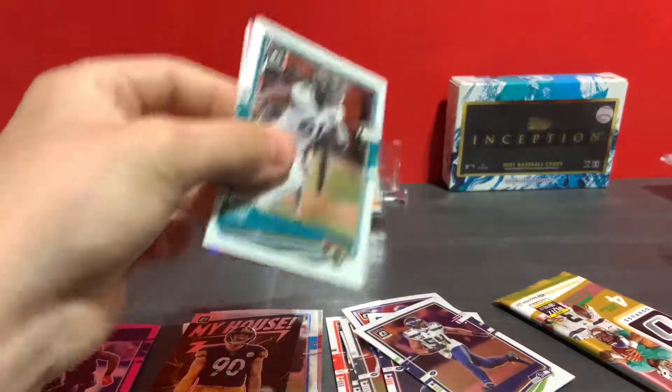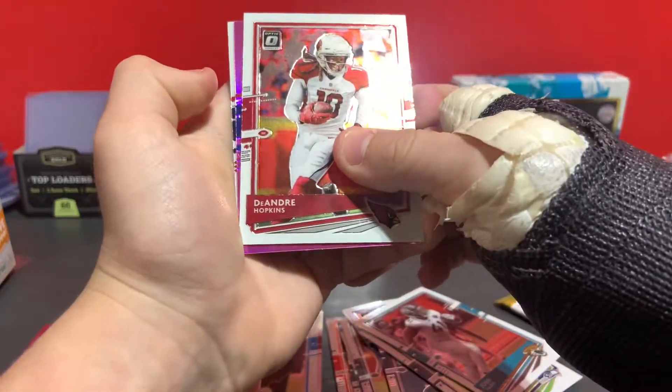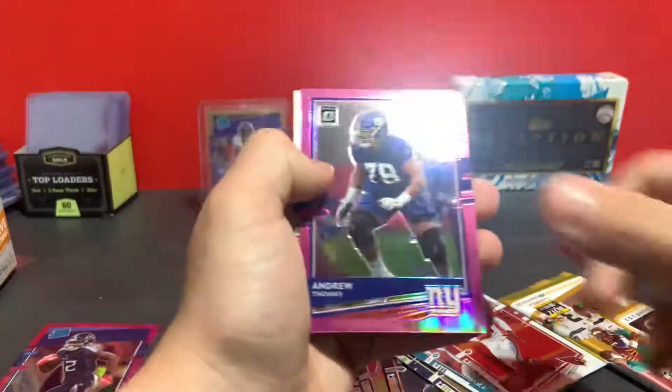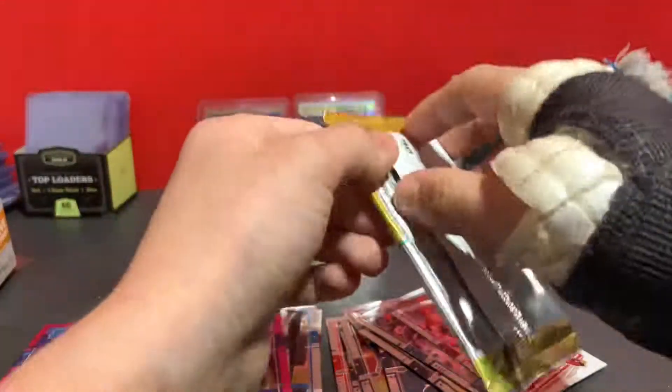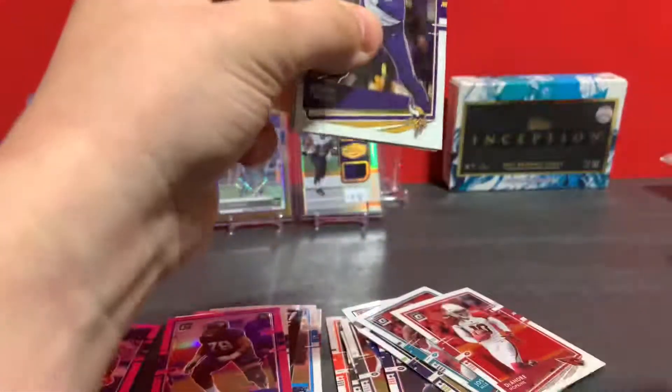Two more packs — we got Josh Allen, DeAndre Hopkins, rookie Andrew Thomas pink, and Isaiah Coulter rookie. Last pack here.